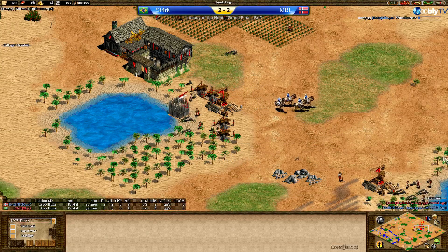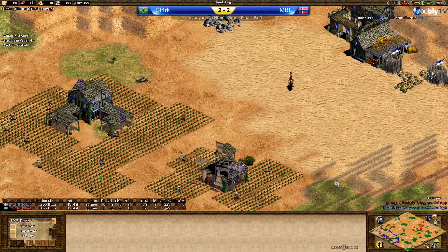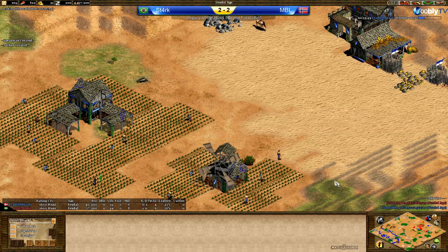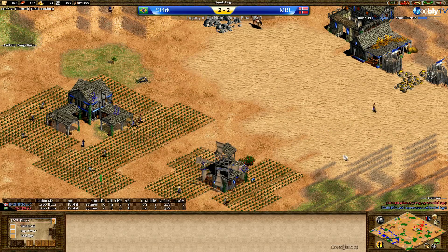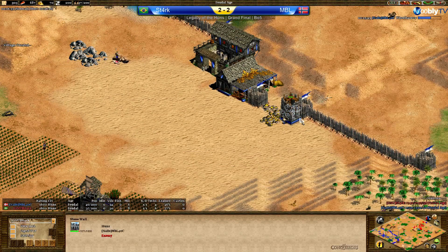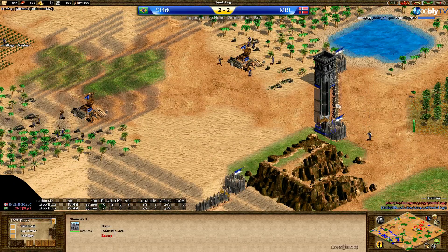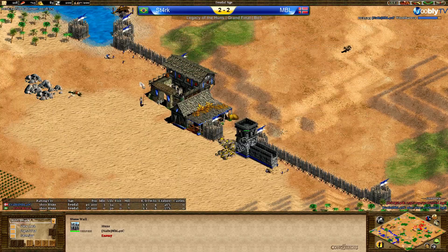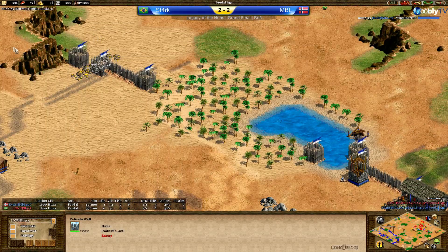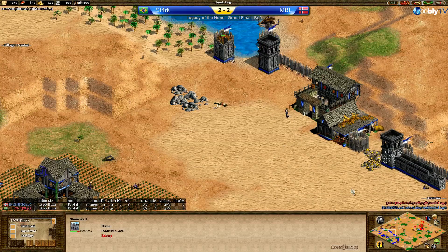That's the only real good point about not walling: if you recognize the situation right and you're as greedy as your opponent while they're walling, you invest less in total and thus will be quicker up — and then you have to do damage of course. And there's a stonewall coming up — MBL is going full Stark style! He's not giving any chance to Stark to come in at any given point. MBL is kind of beating Stark at his own game.